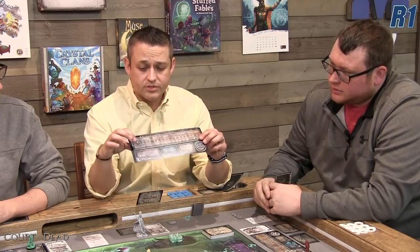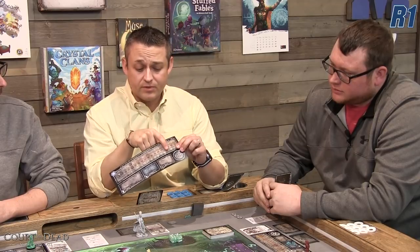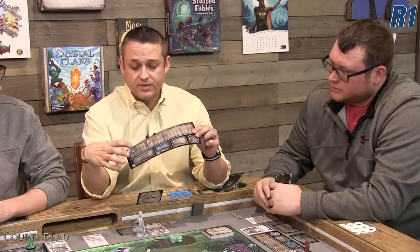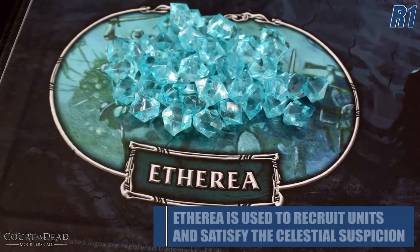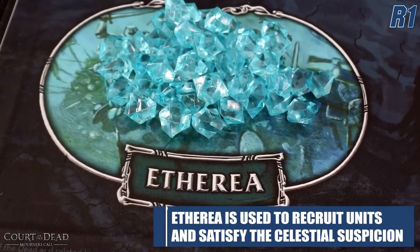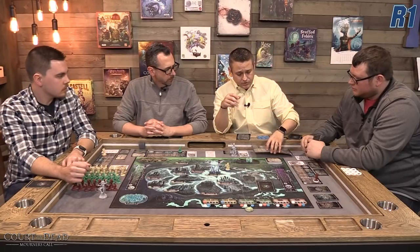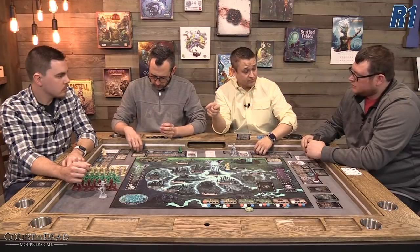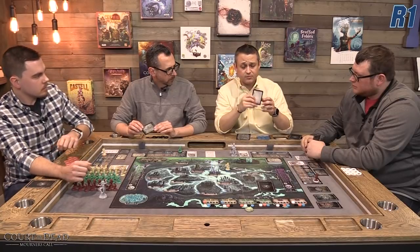Each player has a player board showing the three different factions. The faction cards are worth victory points depending on which column you end up in at the end of the game. There's a place to hold your figures before they're placed on the board, a place for your etherea — the energy of the world used to influence things in the game — and a place to hold your unity tokens and faction marker. At the start of the game, each player draws three ulterior motive cards, one from each faction, and in secret picks one and places it face down.